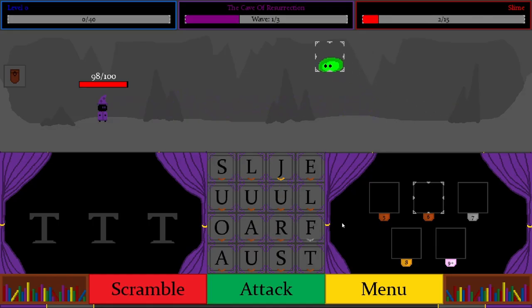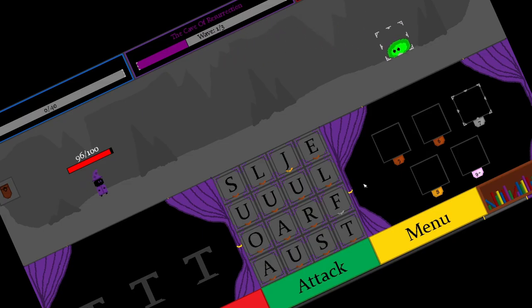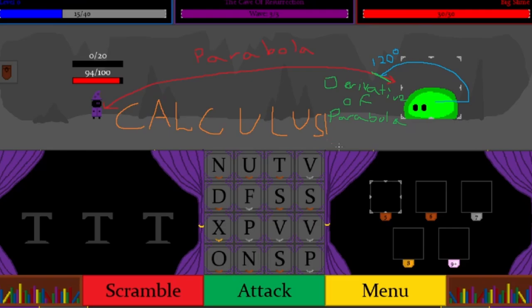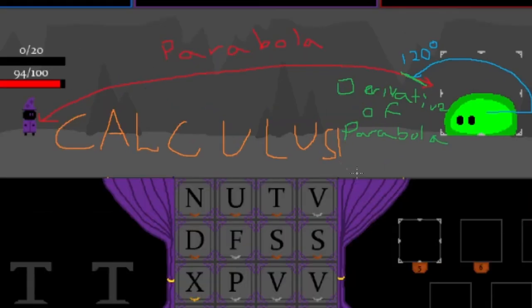The slime jump animation — I actually had to use calculus for. I had to calculate a parabola between the enemy and the player, which didn't use calculus, but then to determine what direction the slime should be moving in, I had to calculate the instantaneous rate of change at its current point along the parabola, which did take calculus. So whenever someone tells you that you will never use the math you learn in school, I just proved them wrong — at least if you're going into game design.